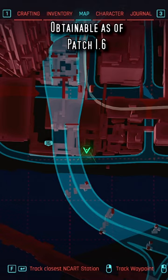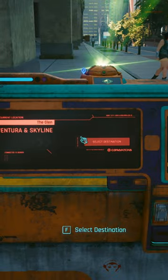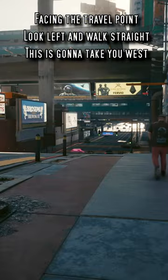To get the new Legendary Techie Vest, which is obtainable now as of 1.6, the Edgerunners update, you'll be starting off here at Ventura and Skyline. From the travel point, look to your left and start walking west.